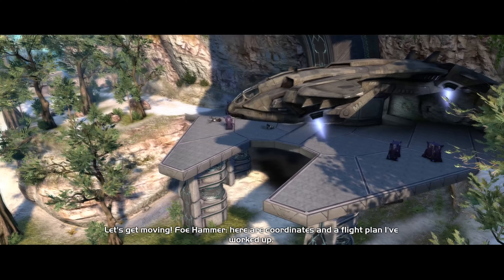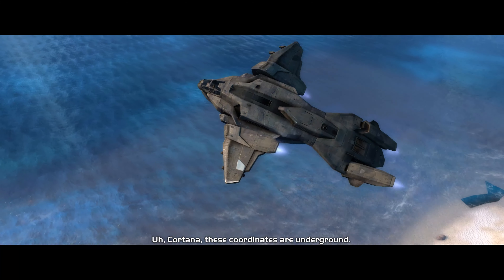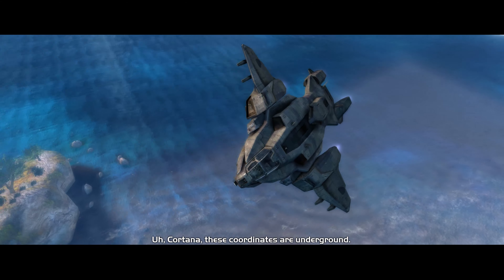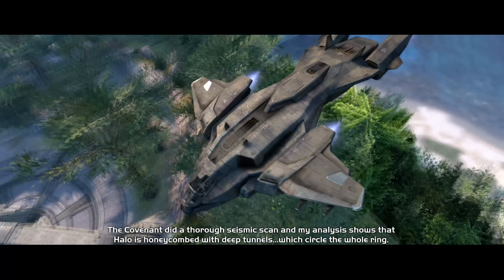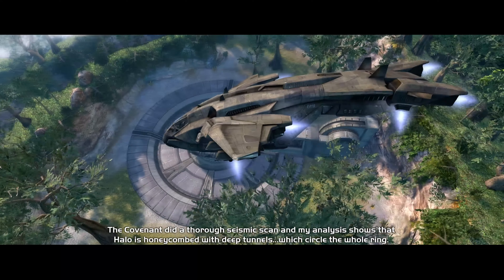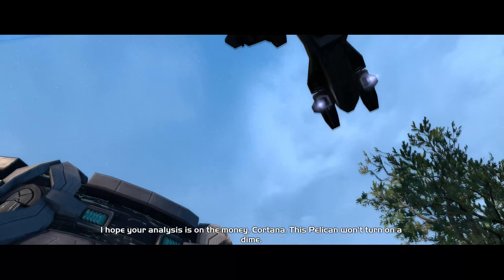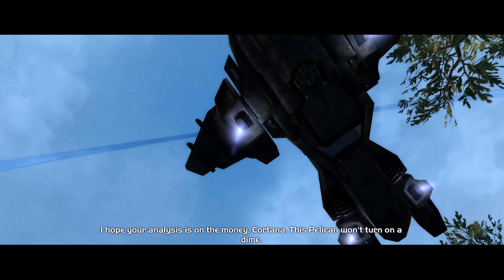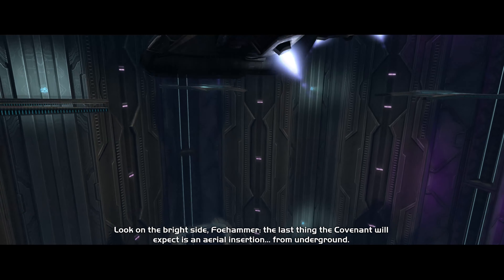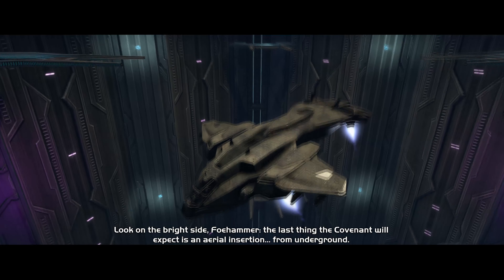Here are coordinates and a flight plan I've worked up. Cortana, these coordinates are underground! The Covenant did a thorough seismic scan, and my analysis shows that Halo is honeycombed with deep tunnels which circle the whole ring. I hope your analysis is on the money, Cortana — this Pelican won't turn on a dime. Look on the bright side — the last thing the Covenant will expect is an aerial insertion from underground.